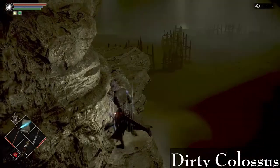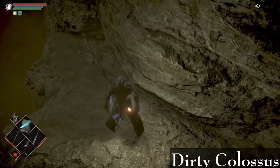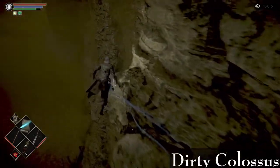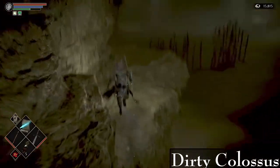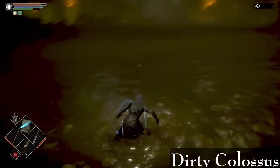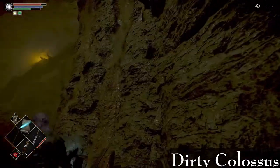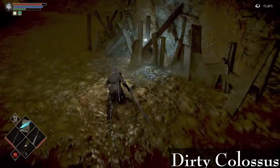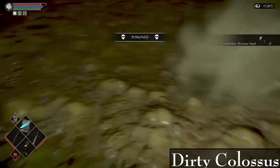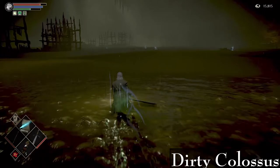You can't just walk around this — you need to run because you usually slip off. You generally roll here for more distance. If you want, you can drop down from the very beginning and pick up a legendary soul — I think it's around 8k or 10k — if you need extra souls.